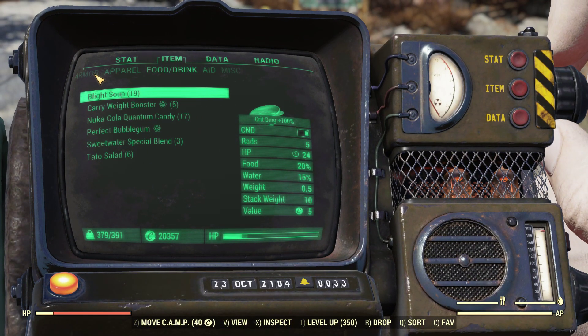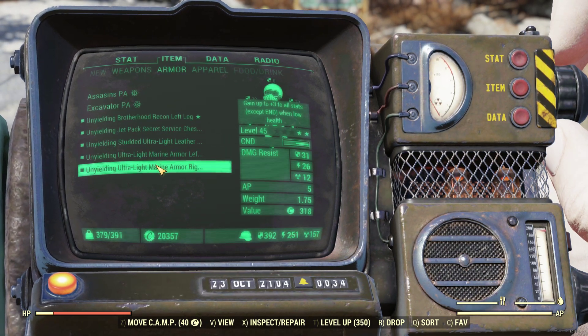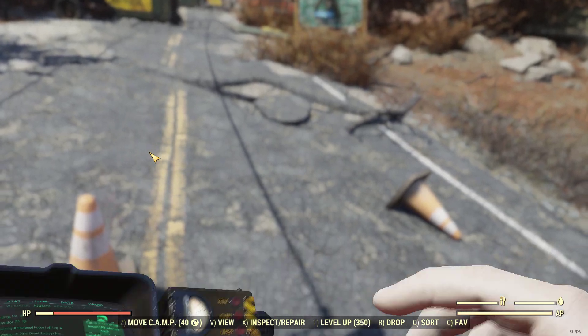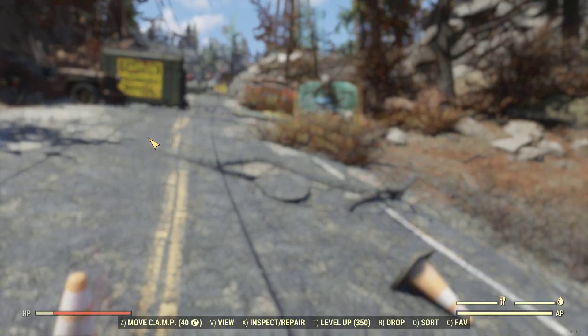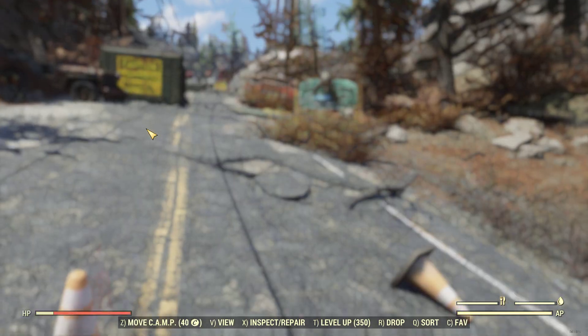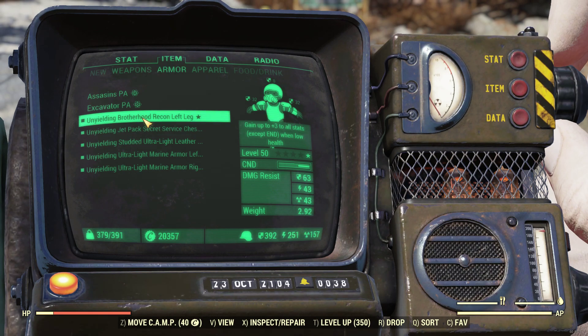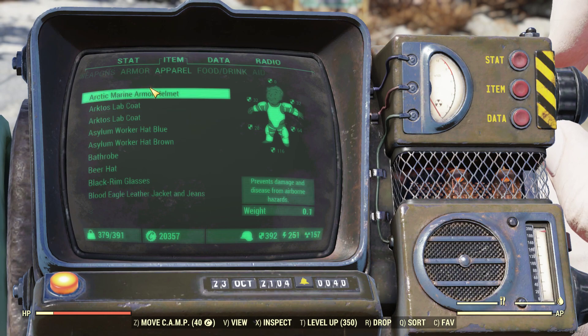For armour, I have a mixed set of unyielding with a couple of AP refresh. I've got three AP refresh in the armour. Three AP refresh is all you really need — you can get more and be slightly better.